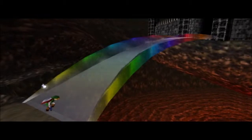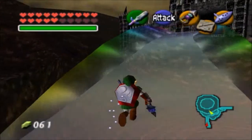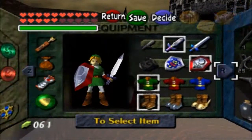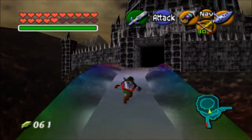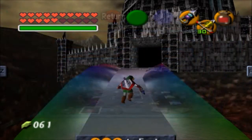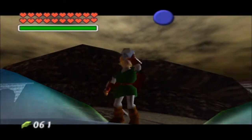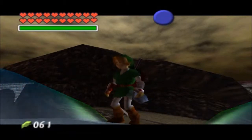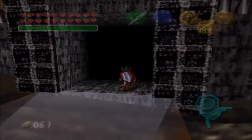Let's go ahead and enter. Before I do that, let me make sure I have these equipped. The light arrows are an absolute necessity to enter Ganon's Castle. I'm going to drink this red potion. There is somewhere inside Ganon's Castle an absolute horde of fairies, which can be very useful, so let's start.